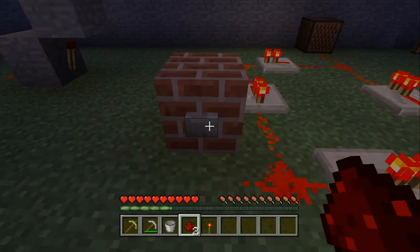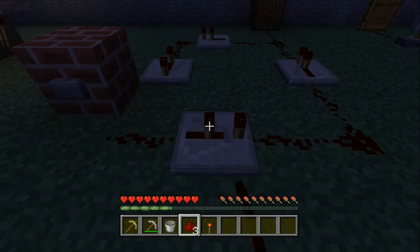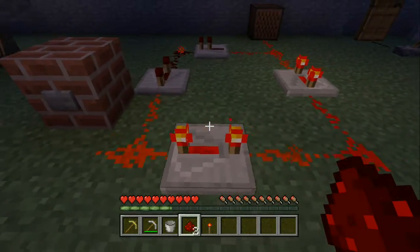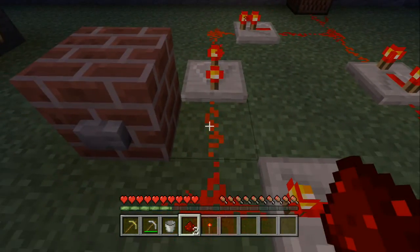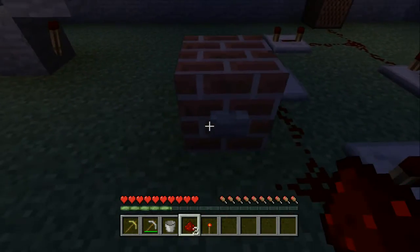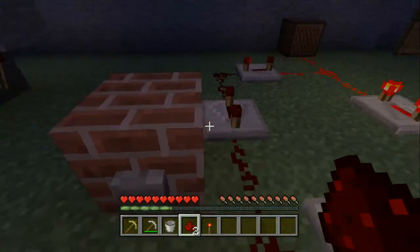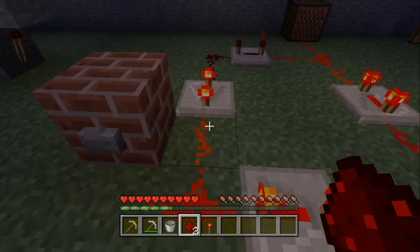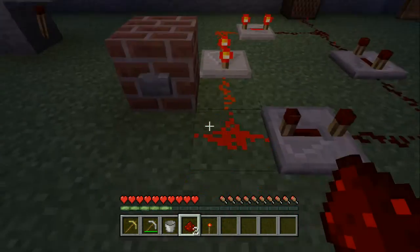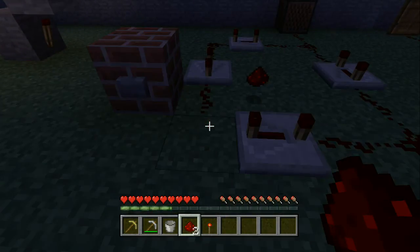To understand timers, you need enough delay so that when you press something, it takes a moment to shut off. Without enough delay, the circuit misbehaves because the block doesn't have enough time to clear its current. Once you add proper delay, the block can clear its current without interfering with the rest of the circuit.